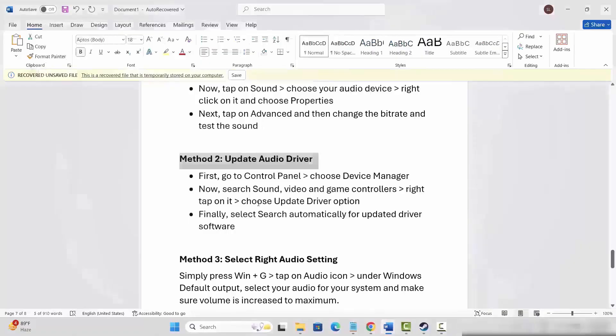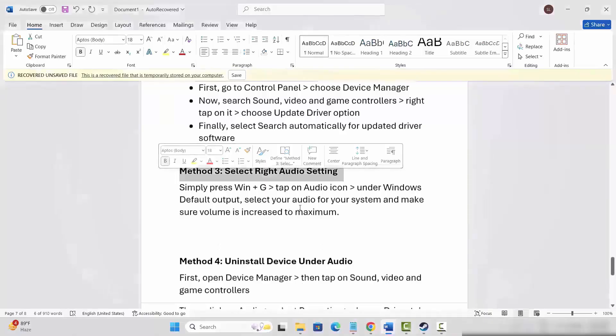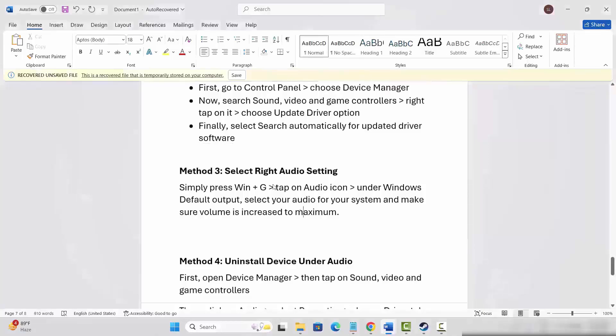If not, the next solution is to check the in-game audio settings. Press Windows + G and then click on the Audio option. Select Windows Default Output for your speakers and make sure your sound bar is set to 100%. Go below and check other sounds on your system and set those sound bars to 100% as well. After this, check if the problem is resolved.